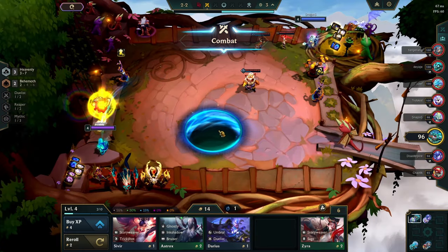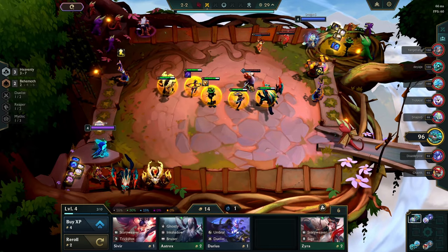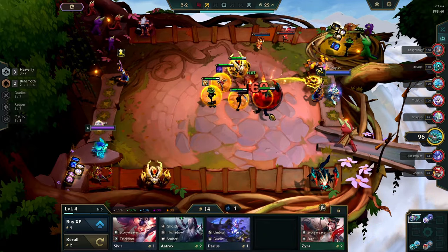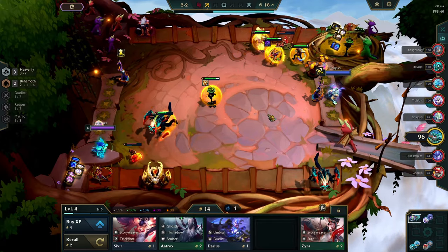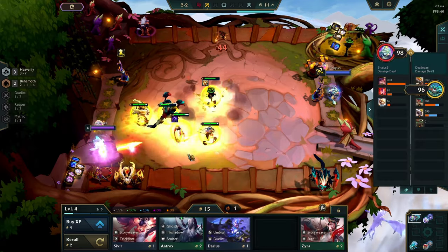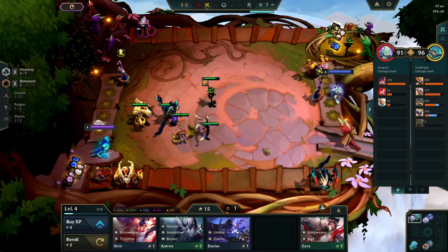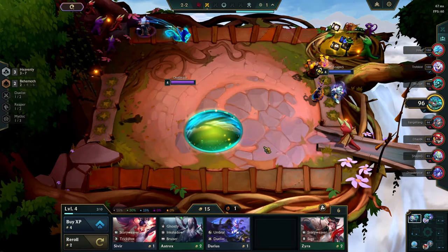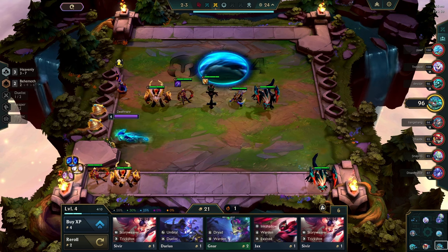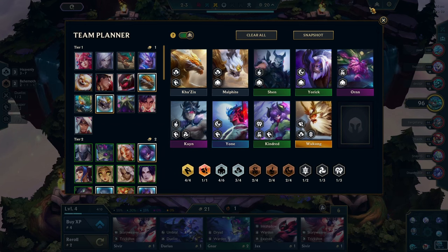What you want to do here is not re-roll at all — buy only the units you have to buy for the comp. Try to go level seven, and from there try to three-star Yon if you can. If you find at least five copies, you'll two-star him 100%. If you find five or six copies, you should try to three-star him. This doesn't work every game — if you don't three-star him, don't worry. Try to go level nine, and you can also go for Kindred, which is a very solid carry for this comp as well.